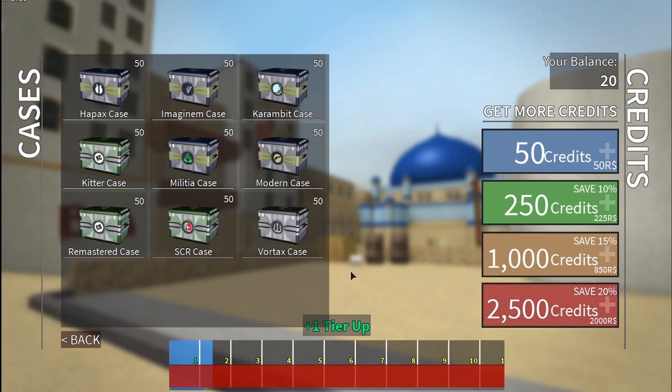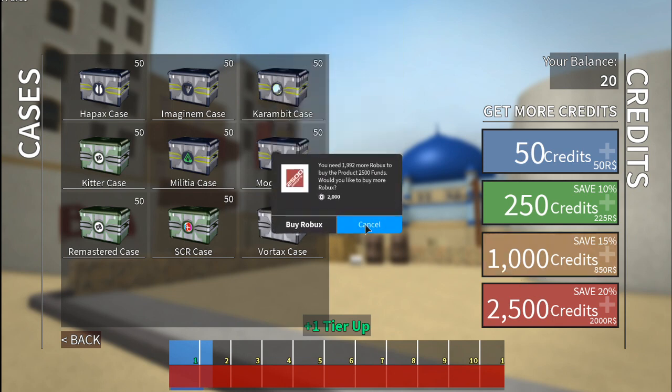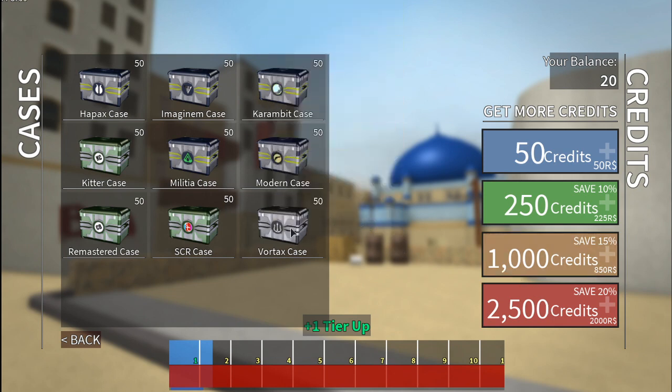2,000 Robux for 2,500 credits is really, really cheap. 50 for one case, you can buy plenty of these.